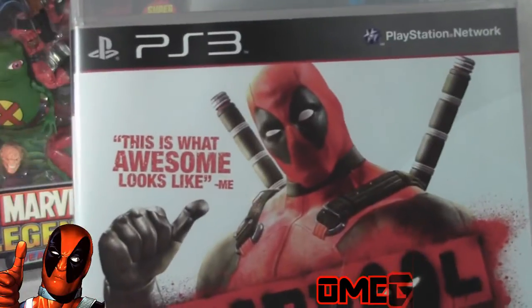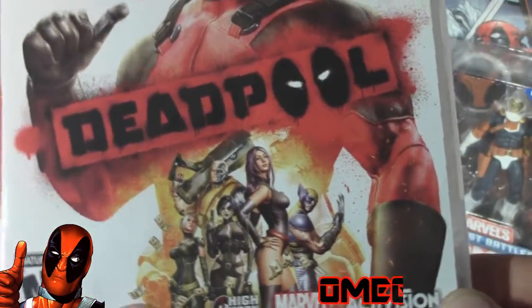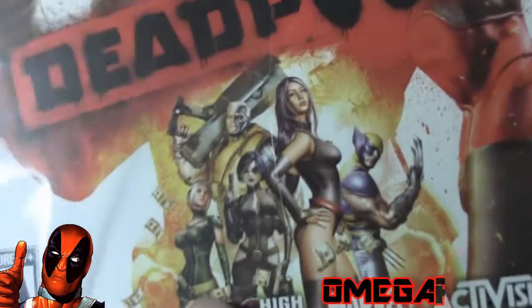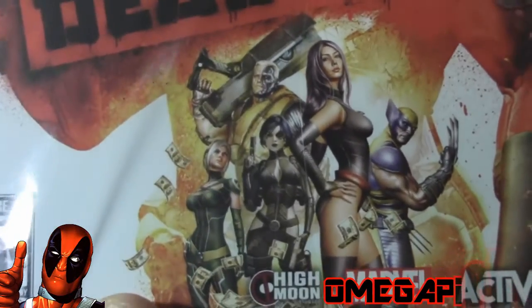And of course he says, 'This is what awesome looks like.' There are some other Marvel characters in the game. You have Wolverine, Psylocke, Cable, Domino, and I think that might be Rogue. She has the white streak and the green and yellow — could be Rogue, I'm not sure.